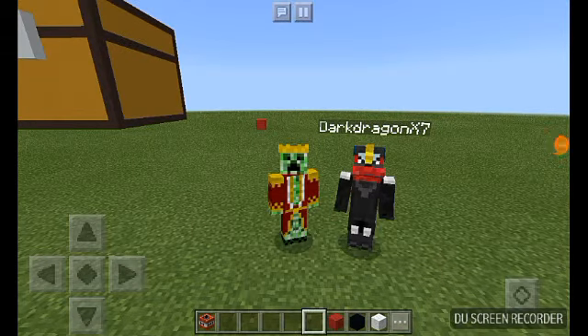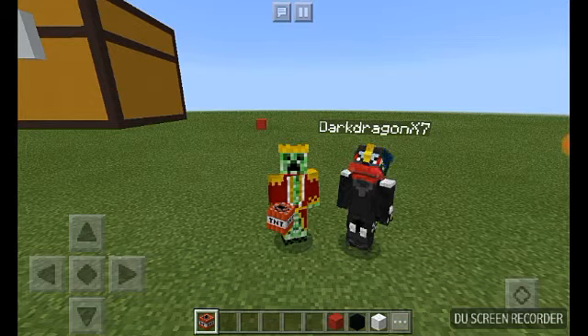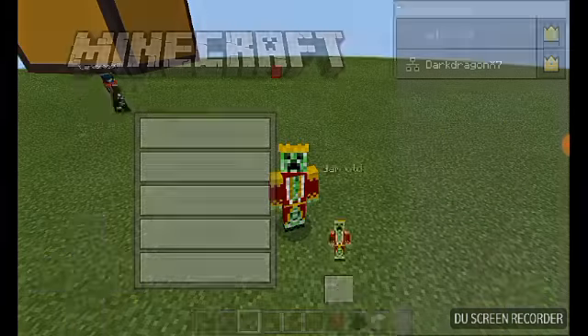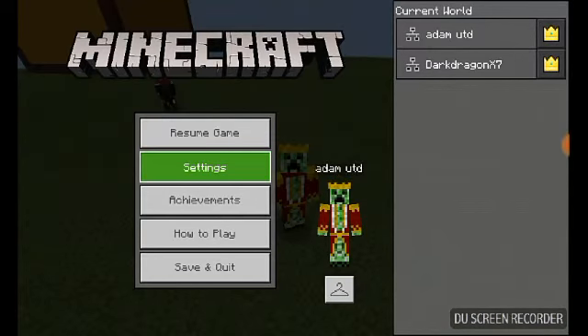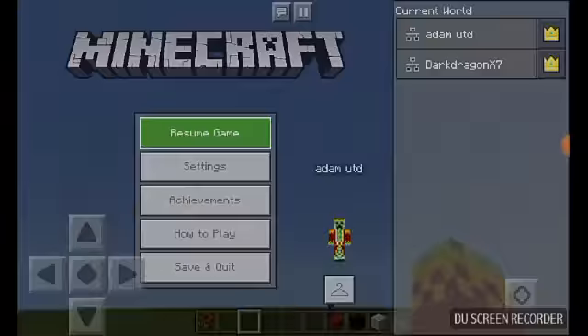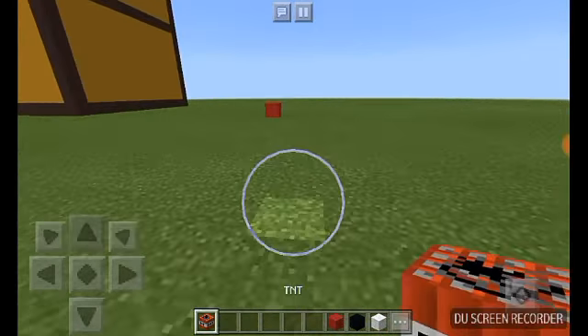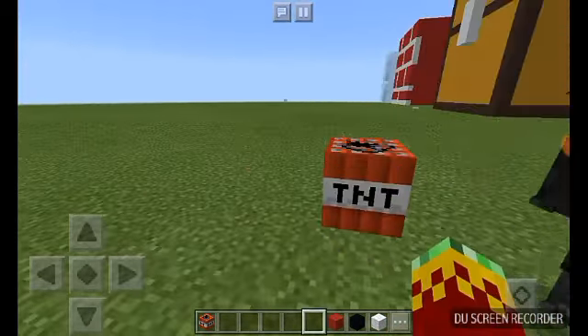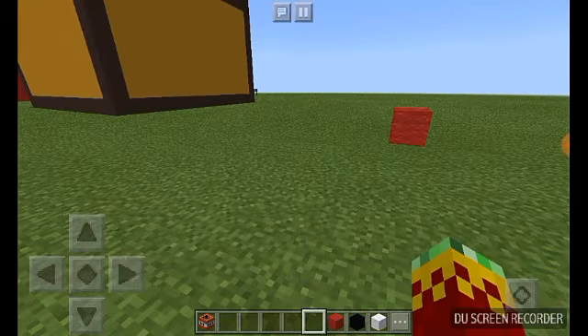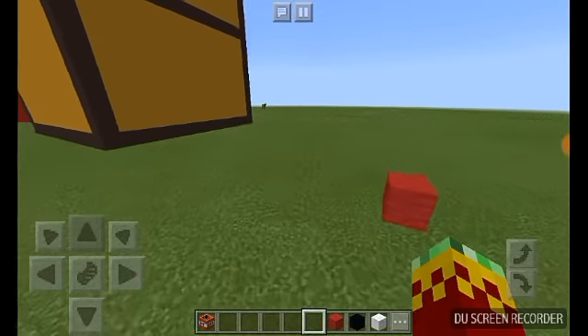Hey everybody, welcome back to another video. Today I'm with Dark Dragon X7 again, and we're doing the TNT block — episode five of our replicating block series. It's gonna be the most insane block we've ever done. We're not going to do the top because it is hard. We're doing the sides, and it's going to be 16 by 16.